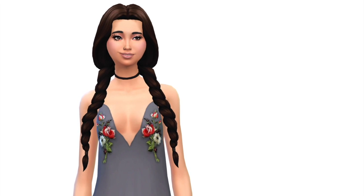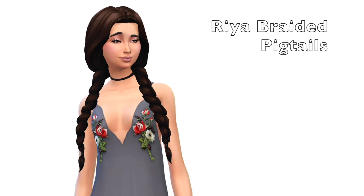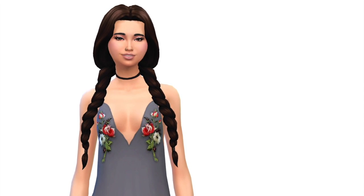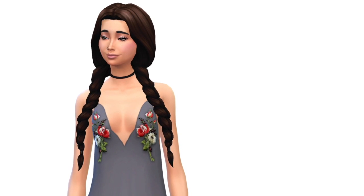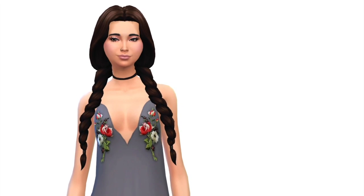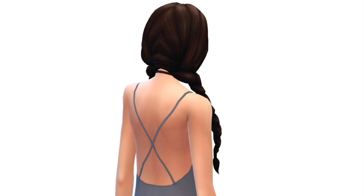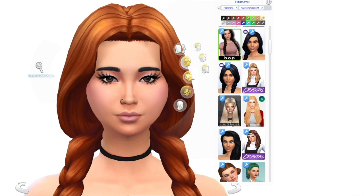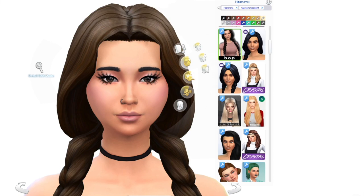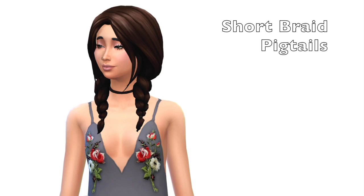One of my current absolute favorites that I use a lot in my game right now is the Raya braided pigtails. I only have this in the original download with the EA colors and I'm looking for natural recolors for this one. One thing I'm sometimes nervous about with long hairs is the glitching when sims turn their heads, but with this one I have yet to find any glitching, and I haven't had any issues with clipping either.